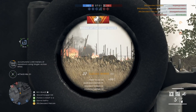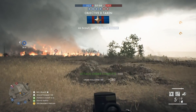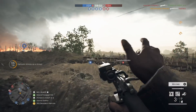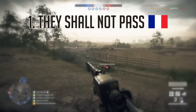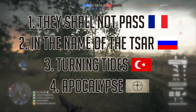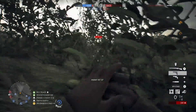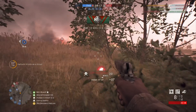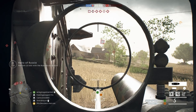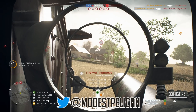In my opinion the Battlefield 1 DLC has been overall superb. I'll be honest — I love the vanilla base game maps the most, but I have thoroughly enjoyed each new addition. In order from best to worst: They Shall Not Pass was the best, then In the Name of the Tsar, then Turning Tides, and finally Apocalypse. Funnily enough this is the order the map packs were released in, and the first two installments also have more content which always helps. I'm really interested to hear your opinions in the comments and feel free to vote on my Twitter poll.